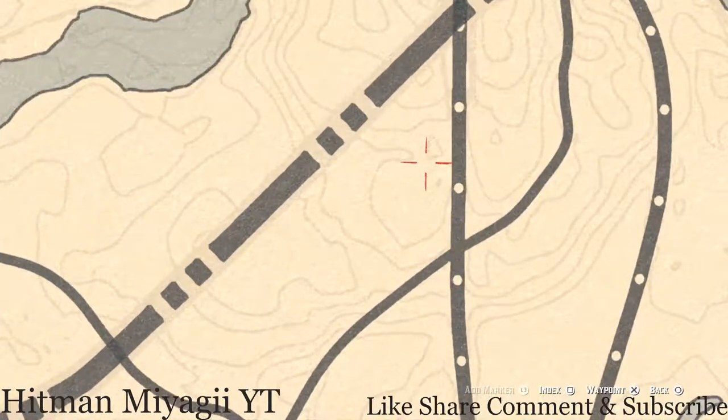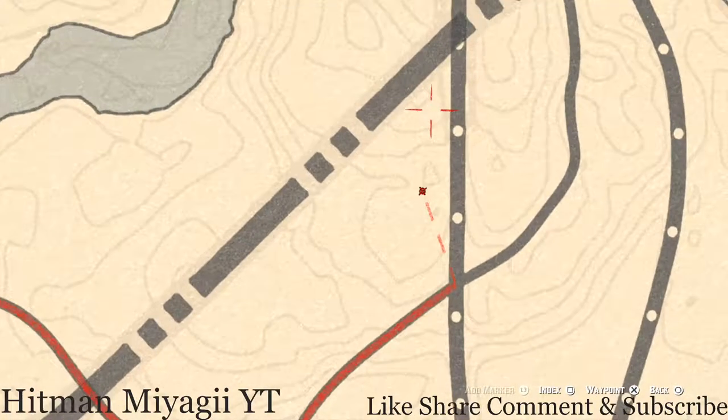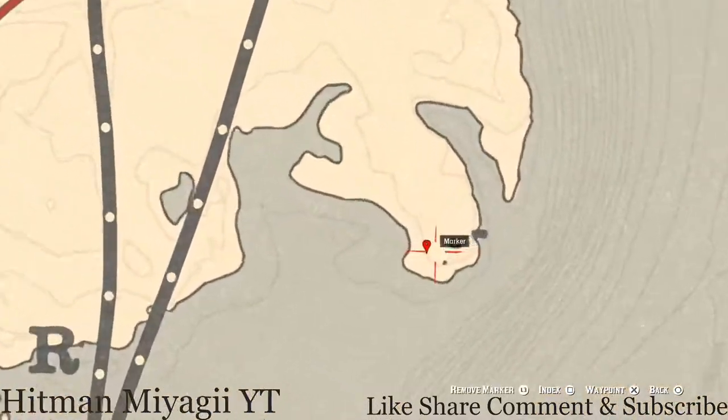Right here at this location, come over here with your metal detector. At this location, in between the clothesline right here, pull out your metal detector and you guys will get a random coin. I cannot tell you what coin you will get because it is randomized, but that's what you will dig up right here at this location.